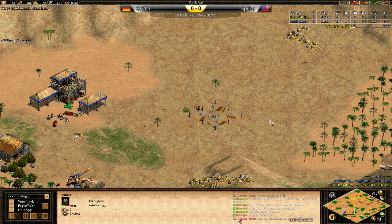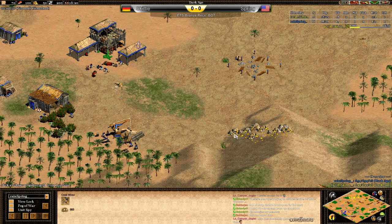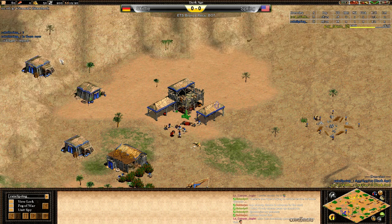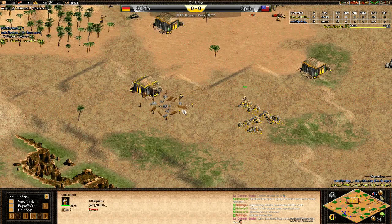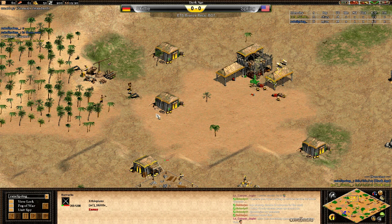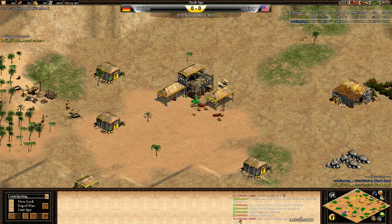The barracks is coming up and Spring will wall through this way. One of the nice things about the Portuguese drush is that you only need to take one gold mine since each militia costs only 17 gold — just a little easier on your economy. Barracks coming up for both players right now.